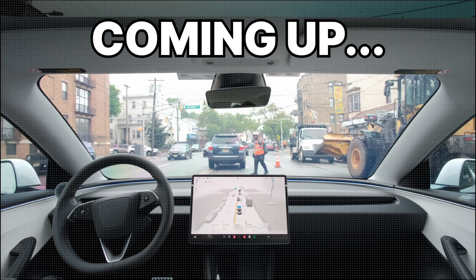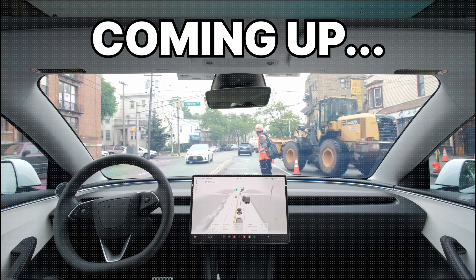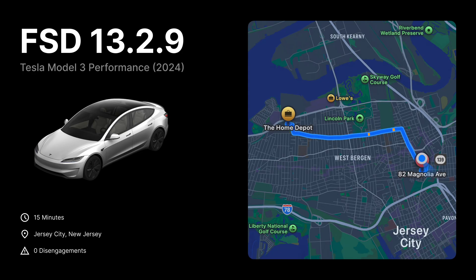What do we have here? Looks like this construction worker wants us to stop. That's a pretty big vehicle. Hey guys, I'm excited to let you know that I finally got the FSD 13.2.9 update, which means that we're on the latest and greatest version of full self-driving. I'll be driving to Home Depot in New Jersey, and we'll be spending the entire time in the city streets, so we'll be able to stress test this latest update. Let's dive in.